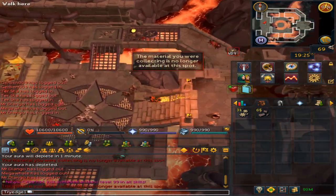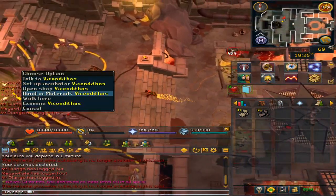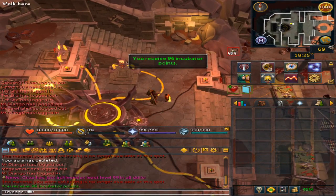Once you do this for a couple of hours, go to the NPC to the west. Right-click him and select hand in materials, then confirm. Remember, each material you gain is worth one incubator point.